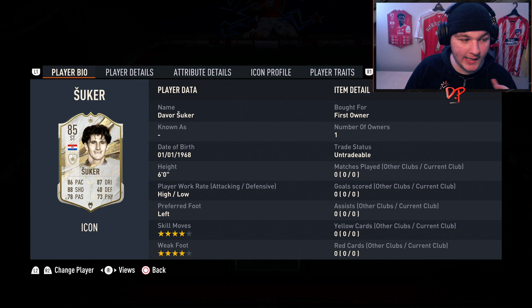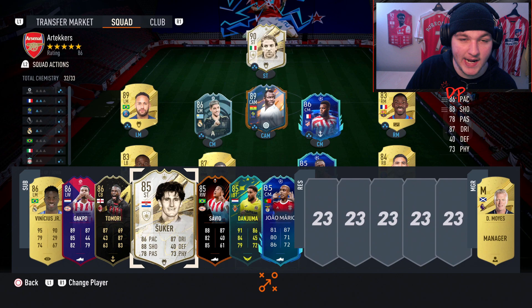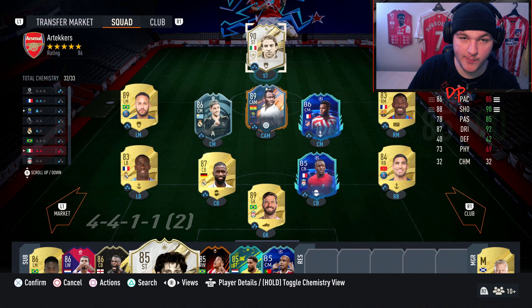With the arrival of the new 86 max base icon pack, quite a few people will be packing Davos Suki. Someone came into my chat saying they packed Suki from the icon pack, then someone else said the same thing, and then I opened mine and I also got him. I'm not mad about it — it's a 130,000 coin SBC. I used untradeable fodder so I didn't spend anything, and we got Suki who is currently coming in at roughly 190,000 coins.